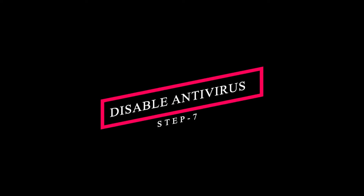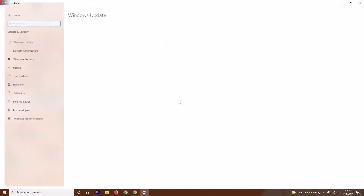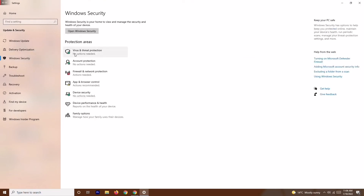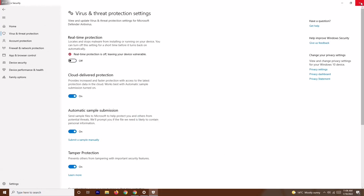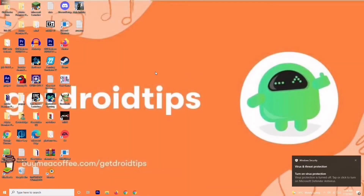If the issue persists, go to Settings, then Update and Security, then click on Windows Security. From there, go to Virus and Threat Protection, scroll down, and click Manage Settings. Find the Real-Time Protection option and turn it off. Once turned off, try playing the game again, as this has helped in some cases.